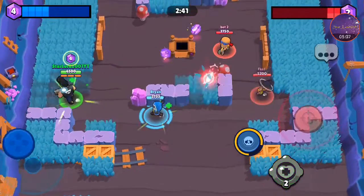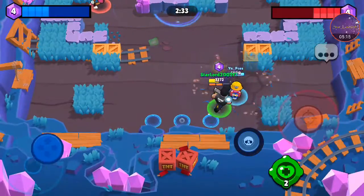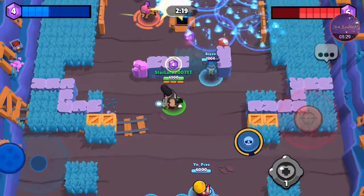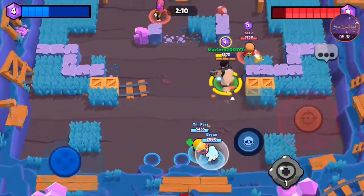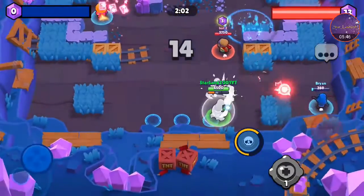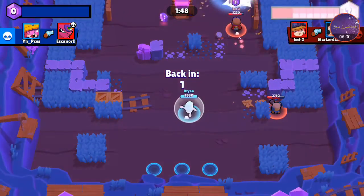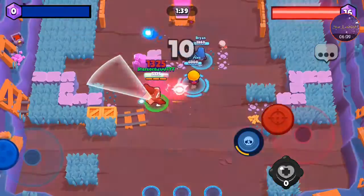I had to heal there — I would have died if I didn't. I forget that character's name, the one shooting cards. I'm out of here — retreating. I probably should not have done that directly in front of all three of them. That was a really bad play on my part. I got destroyed by Jesse and her little robo dog — that was not fun.